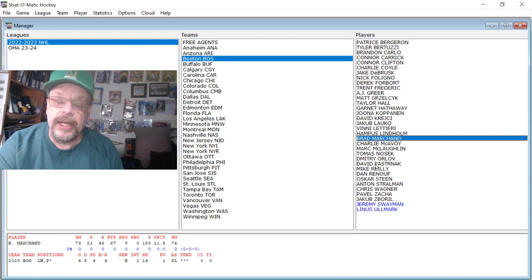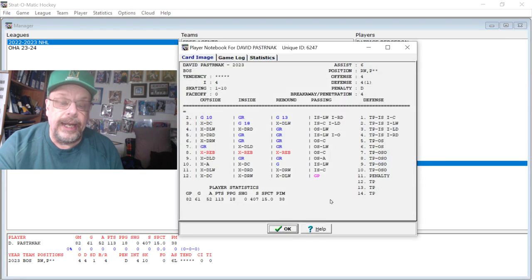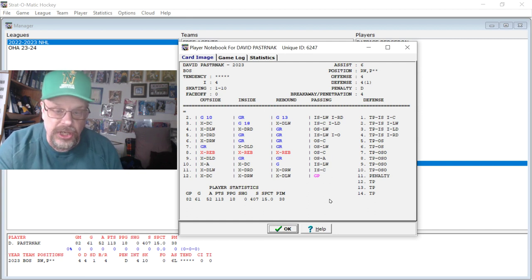Pastrnak is the next guy we're going to look at, and Pastrnak had 61 goals. That is huge — I don't recall somebody scoring 61 goals in quite a while. On a rebound he doesn't even miss, and I'm kind of surprised at this outside shot for 61 goals and 52 assists. Man, that was a great year.